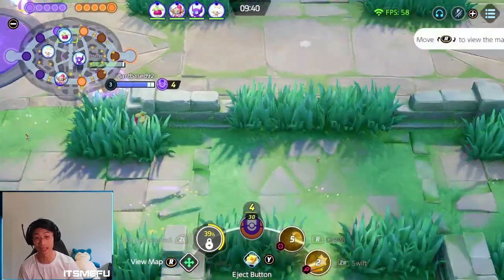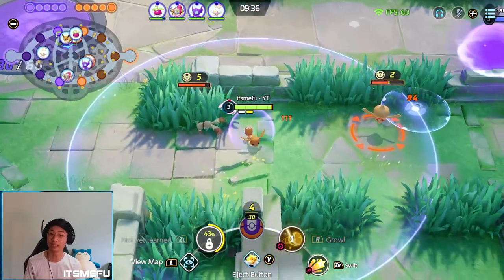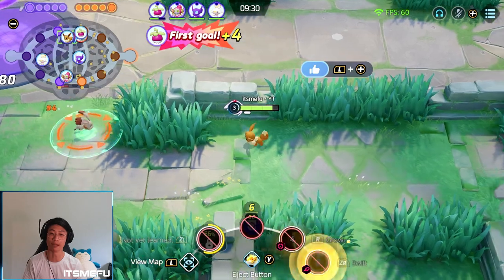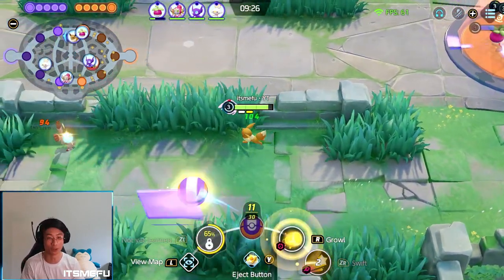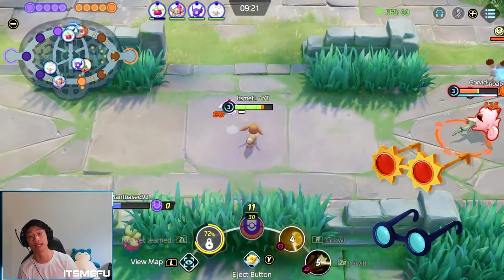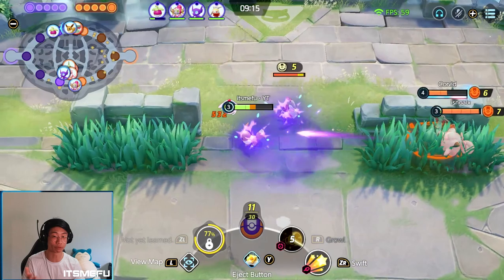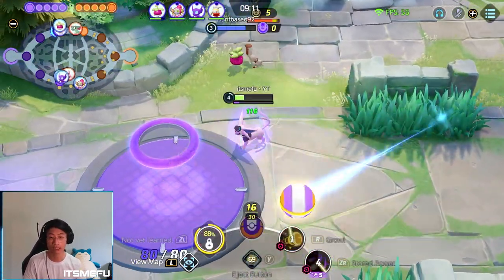Holy moly, I think it has some incredible potential. I am by no means an Espeon main, but within four or five games I was able to drop over 130,000 damage. The items I'm using for Espeon are Wise Glass, Choice Bex, and Energy Amplifier. My emblem set is just a regular black and green for cooldown and special attack on this little Eeveelution.